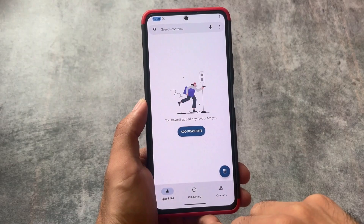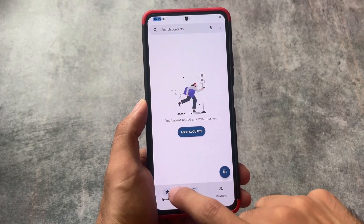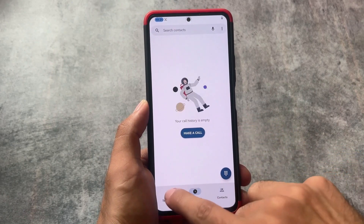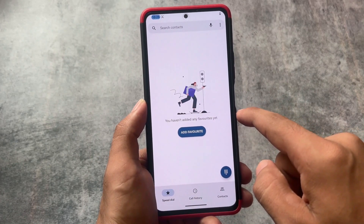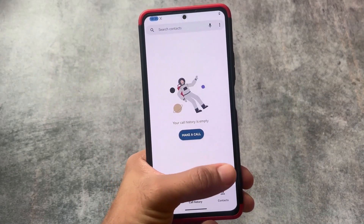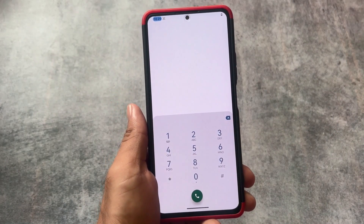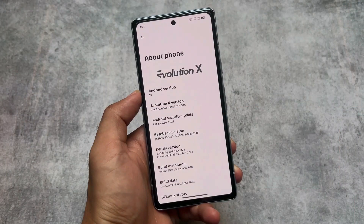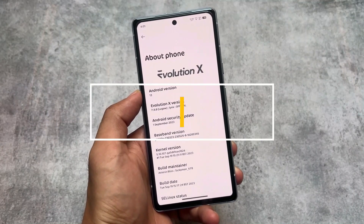I'll be talking about many other custom ROMs, so stay tuned. This is a list of five custom ROMs ranked from five to one, worst to best in terms of UI. Lineage OS at number five, CRDroid at number four.